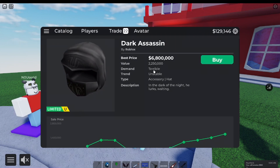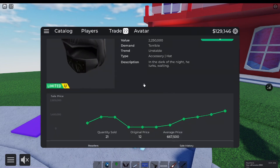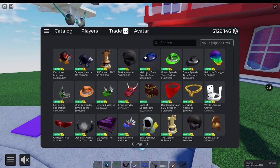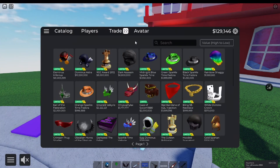It just started going down. It was about 3.5 million for a little while, but then the demand became terrible. It's now 2.2 million — really bad item. But if you're a rare collector, now's the time to get it. Only 21 copies, 2.2 million. You could 1v1 MBSTF for it, and you can always get another MBSTF — you can't always get another Dark Assassin.